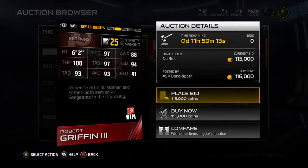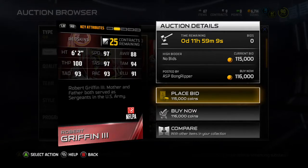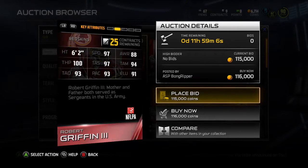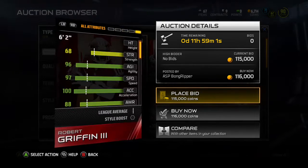97 speed — it's a plus 1 speed. It's a lot more deep throwing; I remember he had like an 81 throw deep. He had like a 98 throw power though. So it's pretty much just an upgrade from the Combine Warrior.